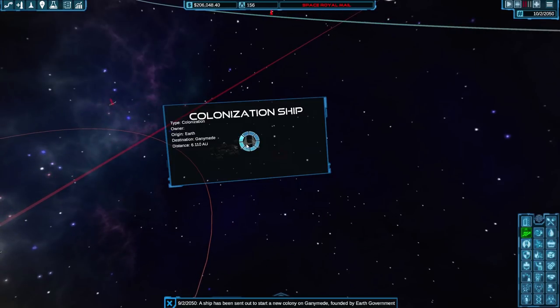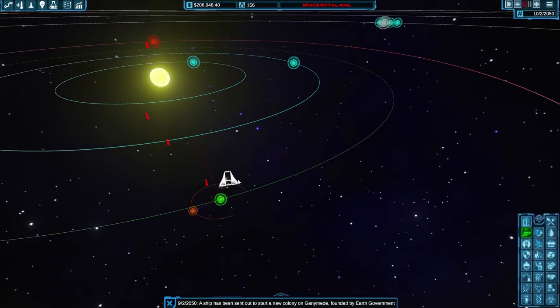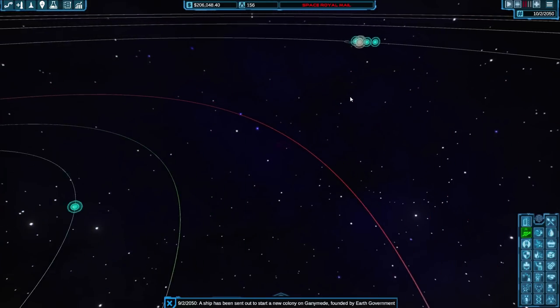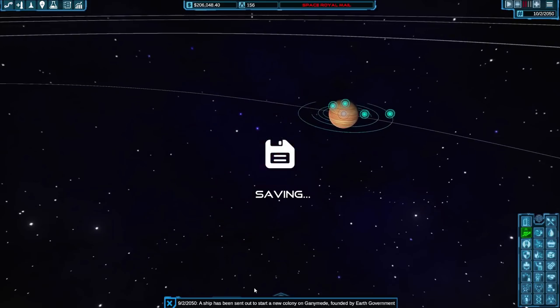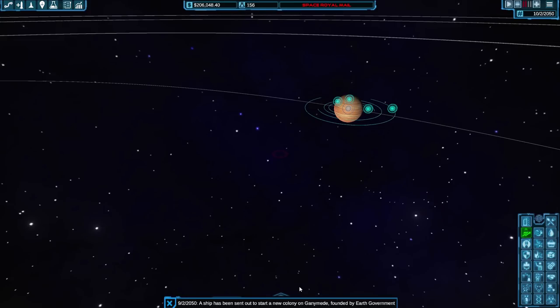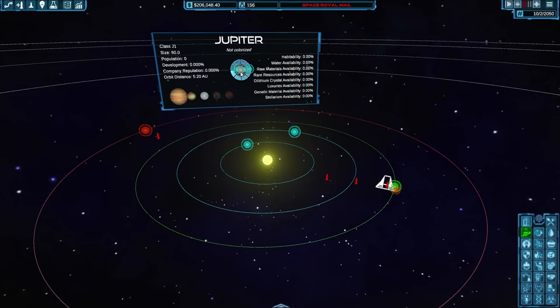That will just keep going, which is great. A colony ship is going out to Ganymede — one of Jupiter's moons. It's got some water availability and quite a bit of raw materials but is missing luxuries and rare resources. A ship has been sent to start a new colony on Ganymede founded by the Earth government. I think you can unlock the ability to do it corporately at some point in the research tree.